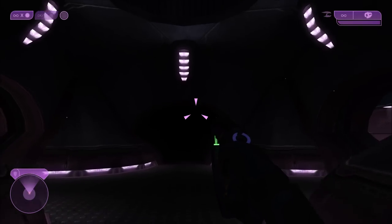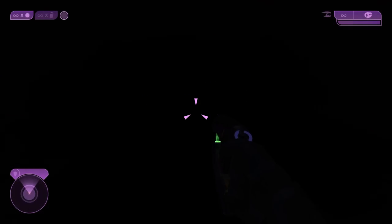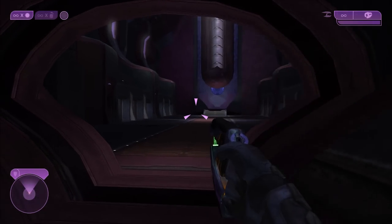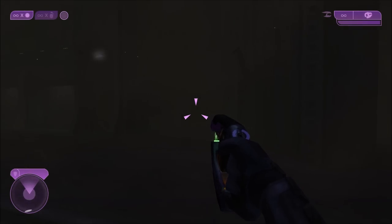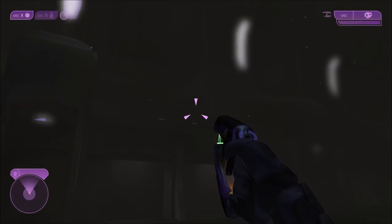Now, these two corridors don't lead anywhere. In fact, once you go down these two corridors, it gets super dark — there's nothing really there. There's also no flood mist in those areas, because you also don't see those areas in the cutscene.